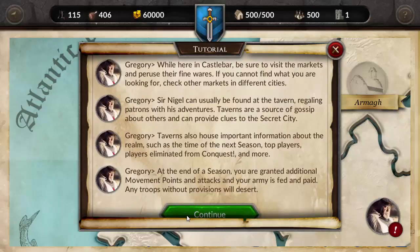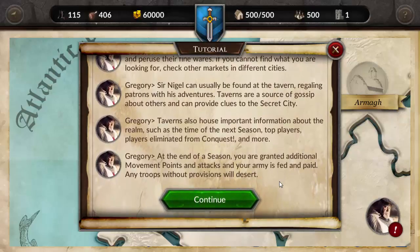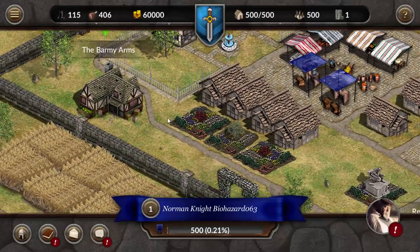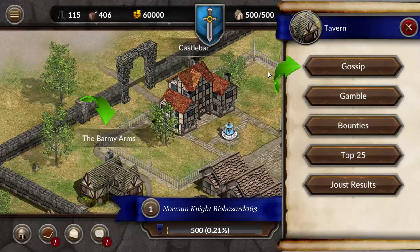Time to next tier - top players. Players in the middle from Conquest and more. Movement points and attacks. Your armies fed and paid. Troops without provisions will desert. The Barmy Arms - secret city sells goods not available anywhere else, such as movement points and peasants. Fire structures captured and eliminated from conquest. You can view the last five players killed by selecting bounties. We're still in a tutorial so we should still be fine I hope.